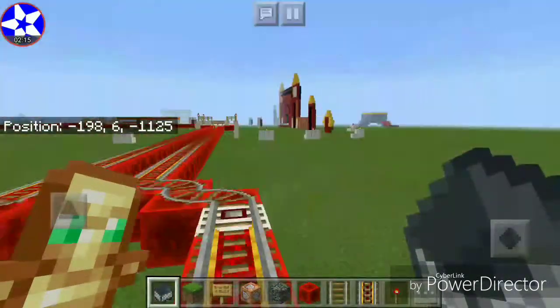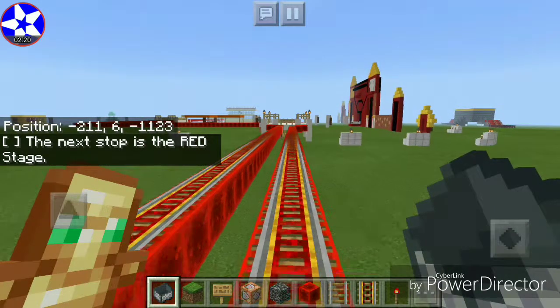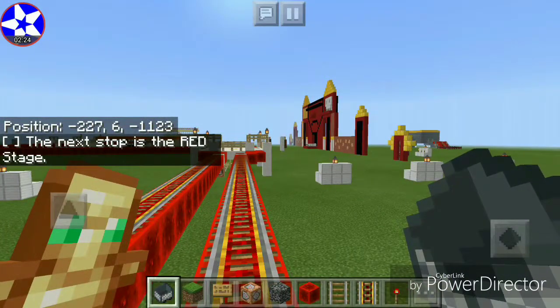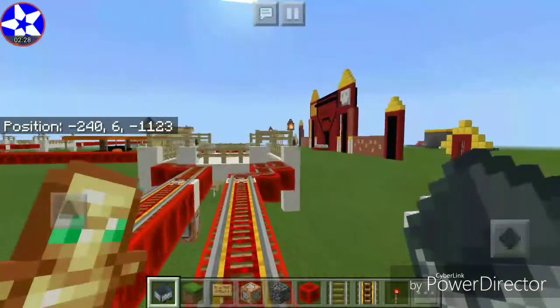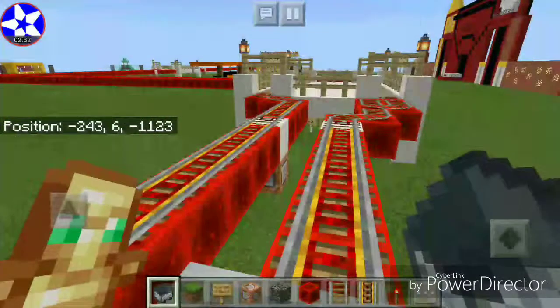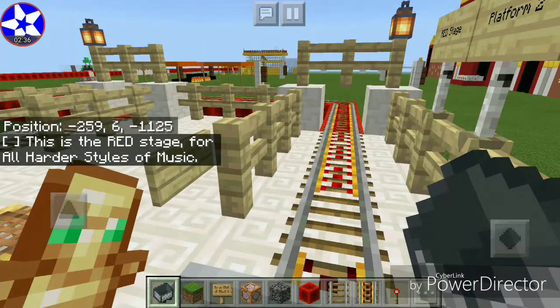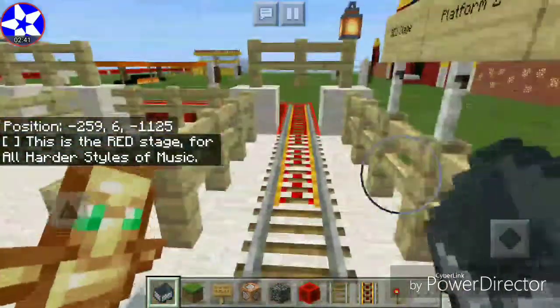Now we are going to the next station. The next stop is the red stage. The blue stage and the red stage are two of the most major stages, all built by Foxyfan13. This is the red stage for all harder styles of music. What I mean is like the Tunersville opening ceremony — all the 17 stations that I showed you.